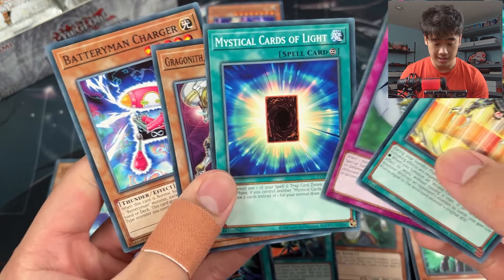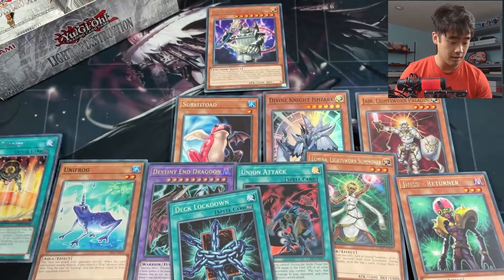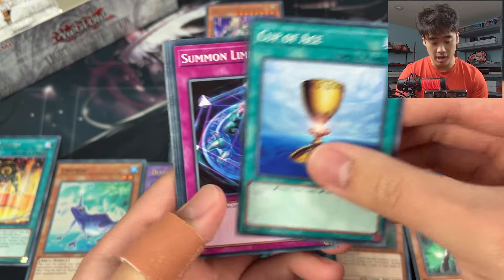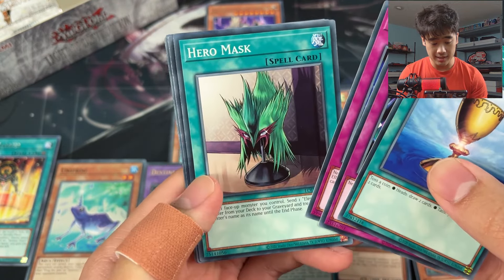Some Arcana Force stuff, Mystical cards - I don't know, we'll see. Nothing too crazy yet. Come on! Let's finish our Monarch deck - Summon Limit, Hero Mask.